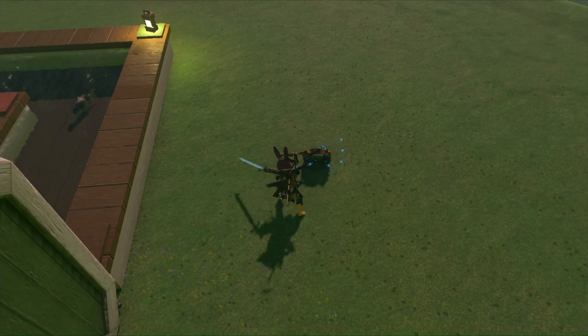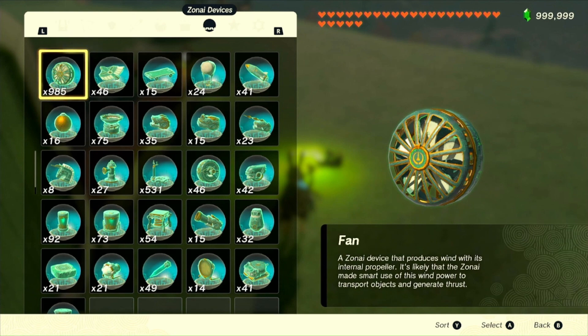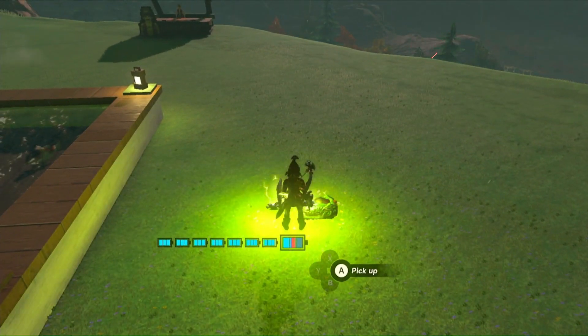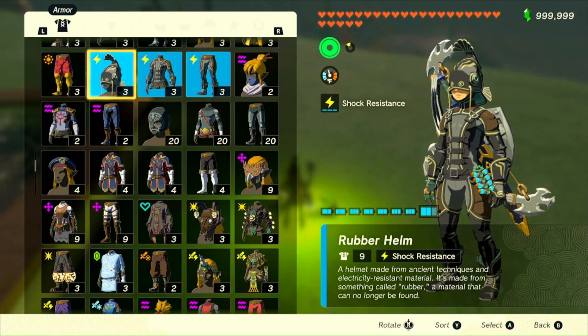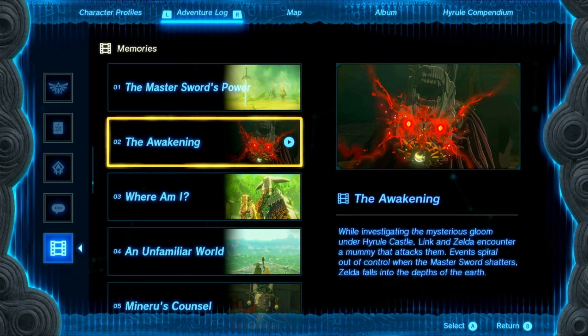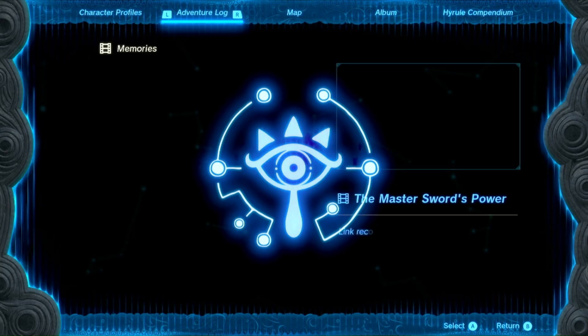If you haven't seen my video on how to perform zuggling on 1.1.2, here's a quick rundown. You'll need a full set of shock resistance, then put on your shield — it's the same process for shields and bows. Walk into the shock with your shield or bow out in your hand. Press minus for your adventure log, then load up and skip through two memories. Once those are finished, press plus again. Then go back to either your shield or bow, whichever you're trying to zuggle, drop it, press minus again.